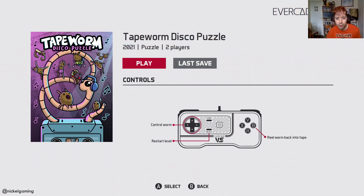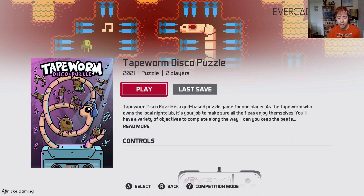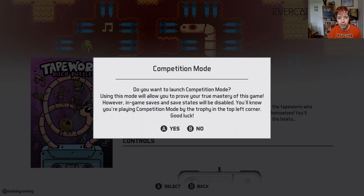Pretty basic controls, just to control the worm. The B button will reel him back into the cassette tape, and you can always restart the level with select. One added feature also coming out with this — if you hit the Y button on the controller you get competition mode. Let's have a look at that because that's a totally new feature. It says: using this mode will allow you to prove your true mastery of this game. However, in-game saves and save states will be disabled.